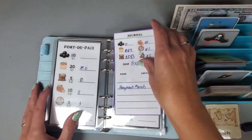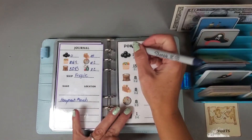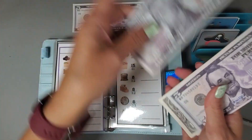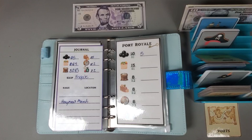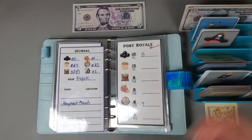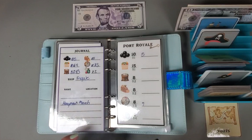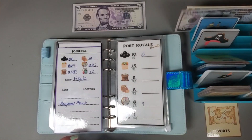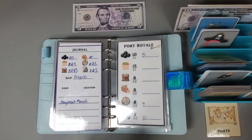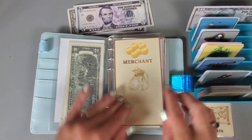Let's go back and see if we can buy anything at Port Royale. Let's go ahead and buy five cannonballs - that puts us at five and it'll cost us five dollars. Let's buy a spice - that puts us at three spice and costs three dollars. Let's do a specialty item as well, so that'll put it at zero and cost us four dollars.